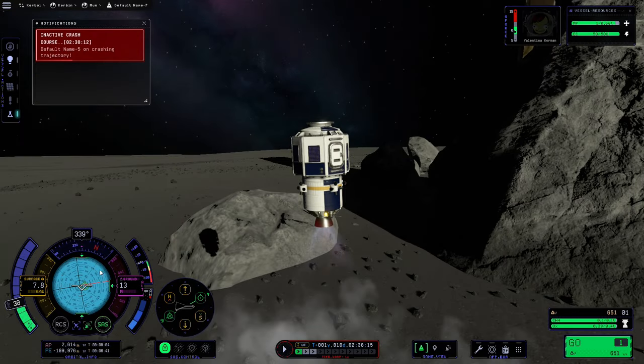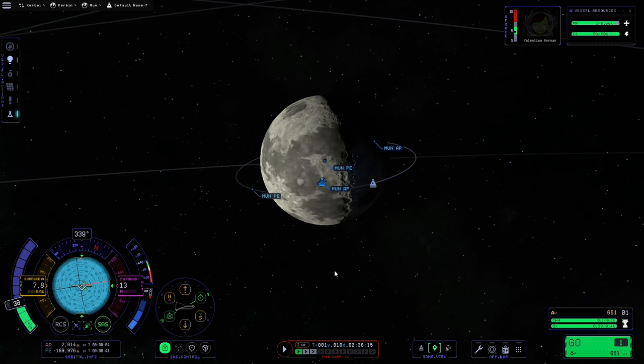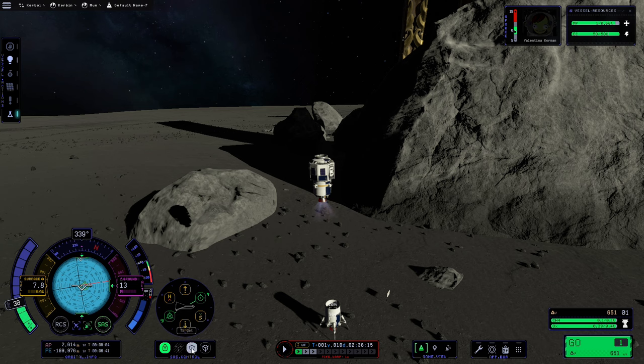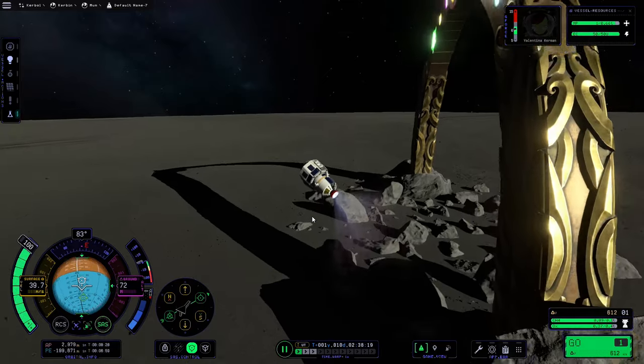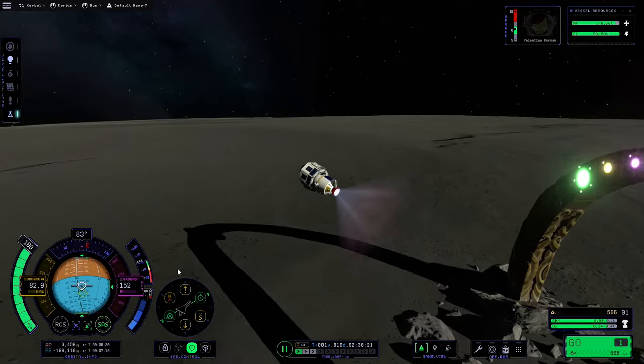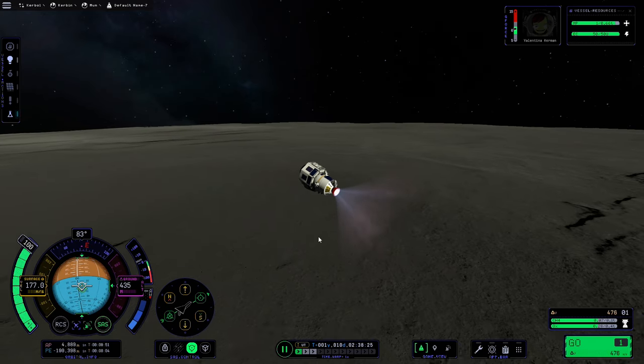Because of that, the target marker has disappeared off the navball. We'll go to the map, re-target the command module, hit the target button, and start the game again — it will then point straight towards the command module. We're now aiming to get our apoapsis to about 50,000 meters above the surface.